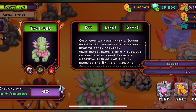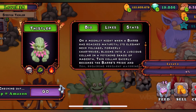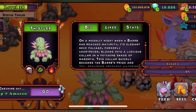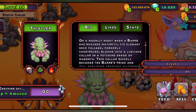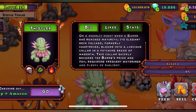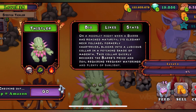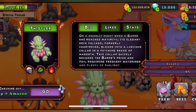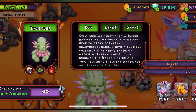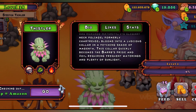All right, this one has a description. On a moonlit night, when a Barb has reached maturity, its elegant neck foliage — formerly chartreuse, I'm not even sure if I'm saying that correctly — blooms into a luxurious collar in a fleeting shade of magenta. This collar quickly becomes its pride and joy, requiring frequent waterings and plenty of sunlight.